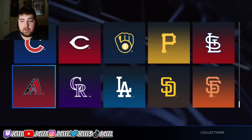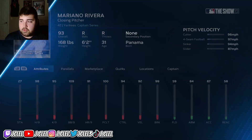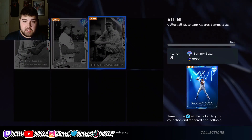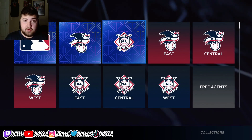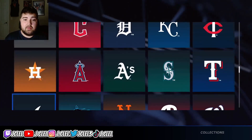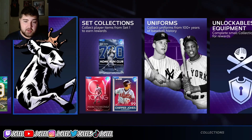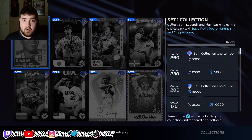These collections are going to be very important. All these live series collections — after you finish them, there are rewards like Larry Doby, Hal Neuhauser, and others. You take those collection reward cards and get even better cards like Honus Wagner, Hank Aaron, Billy Wagner. Then you take those up to the division collections for the best cards in the game. Don't sell your cards unless you get duplicates — throw them into collections. Players to look out for are Shohei Ohtani, Mike Trout, and Jacob deGrom. Do not sell those unless you get more than one.